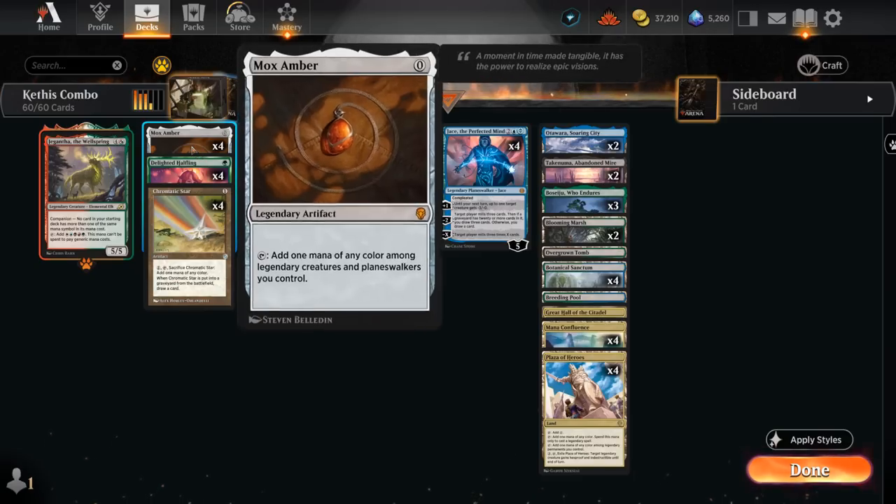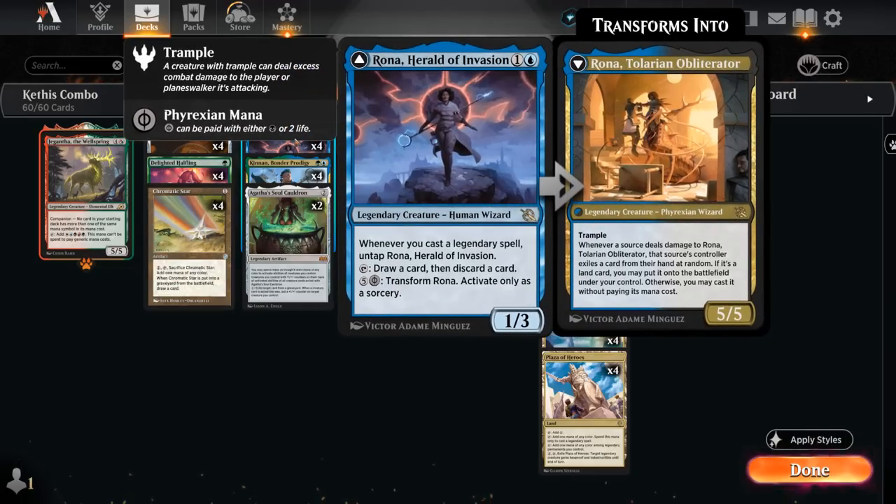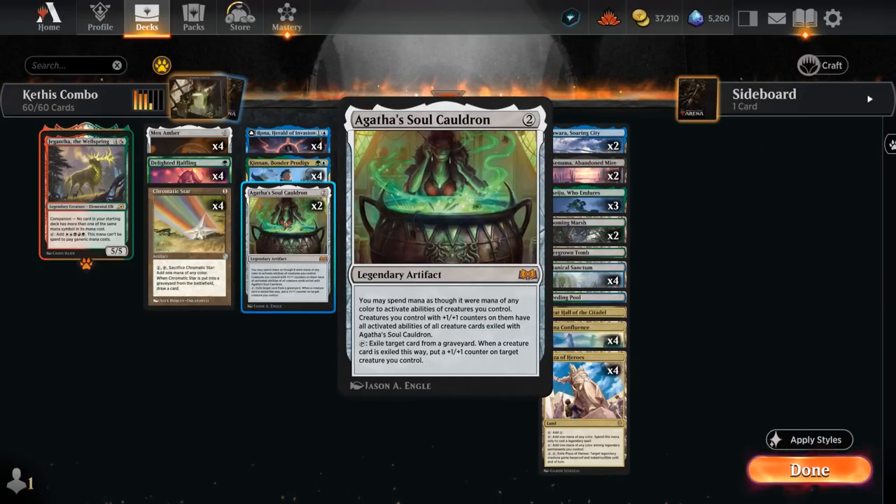Then we've got of course Mox Amber — a key part of the deck — and we usually want to find a few copies to start comboing. And then Rona, also very useful here — can draw and discard, and as we play legendaries can untap so we can use the ability once again. Also potentially nice to exile with Soul Cauldron so we can give the ability to a different creature in play.